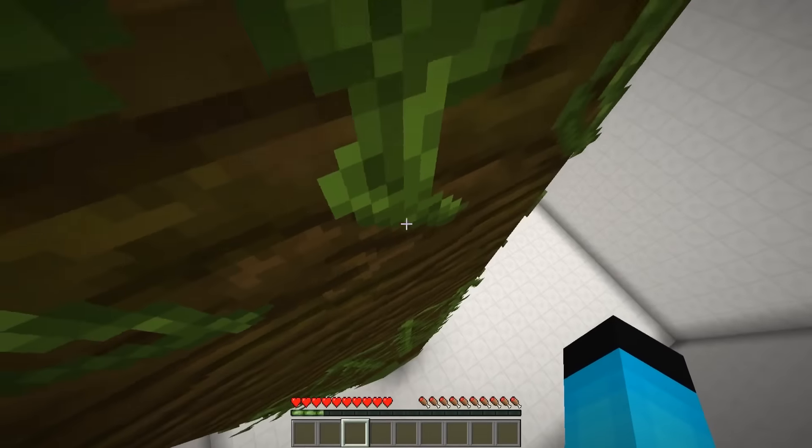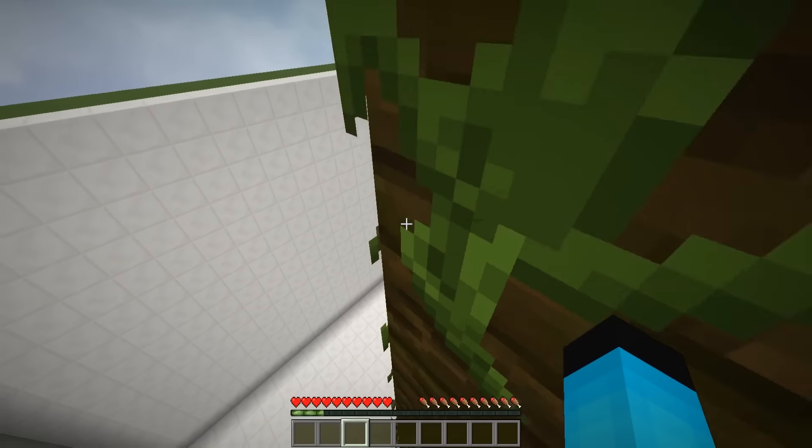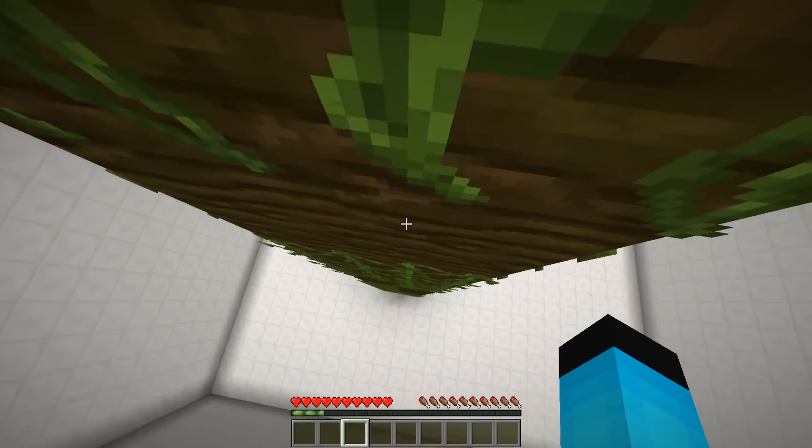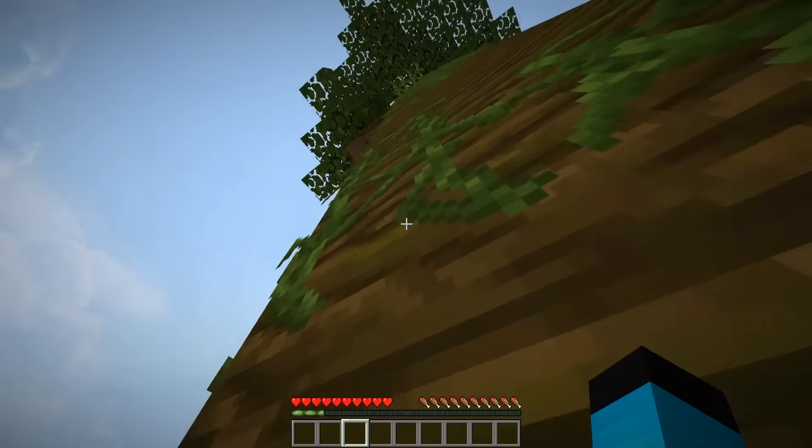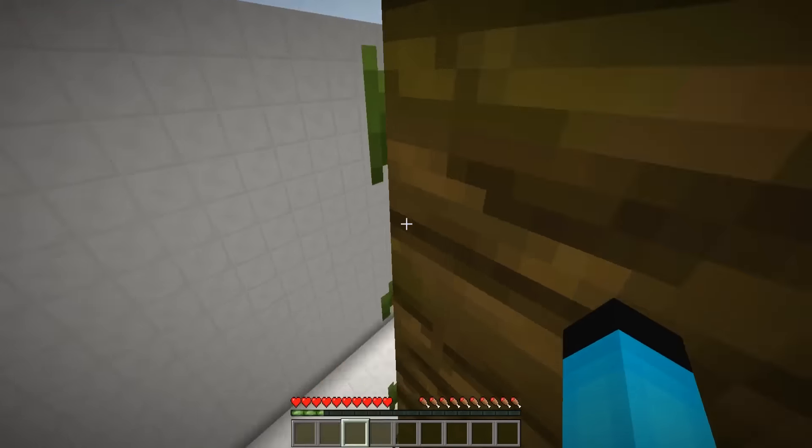I don't think I can go diagonally — oh wait, I can! All right, that's good to know. Which way? I'm guessing this way. Come on — oh man, this is hard. I don't know where to go. Wait, I think we can go diagonally — no we can't. This is so hard. Come on — yes! We did it!